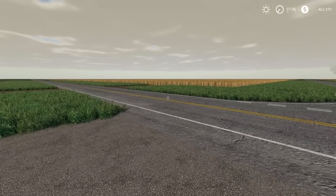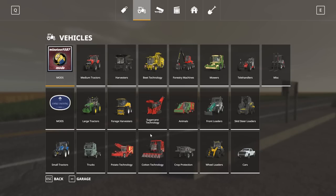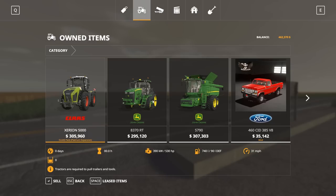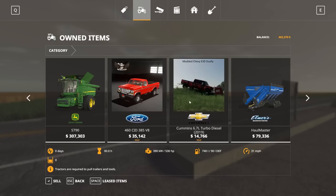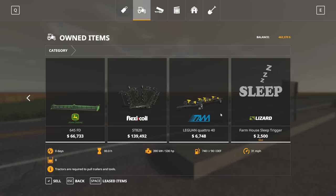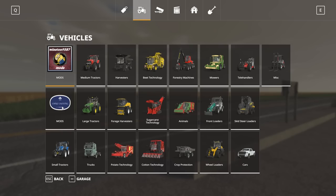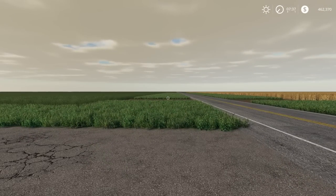I'm going to head to the store now. You do start with some machinery — I've swapped out the pickup because I wanted to try out a couple of different mods. Going into the store menu and the garage: we start with the Zeryon 5000, John Deere 8370RT, John Deere S790. I added a Ford and a Cummins 6.7-litre turbo diesel just to try out a couple of American-style pickups. We also start with the Elmer's Manufacturing Hallmaster, the John Deere 645 FD header, and a Flexi-Coil.